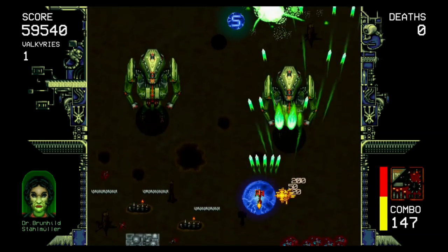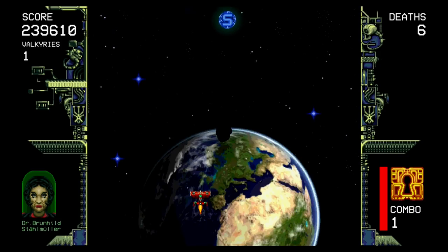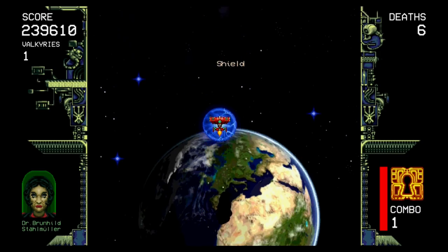The levels that you complete can be played in the stage select screen later so you don't have to finish the game in one sitting, and there are local leaderboards and four planes to play as, albeit only two are unlocked from the start.